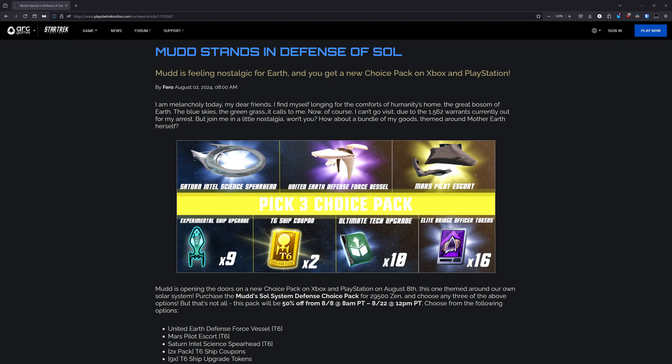This bundle has been live on PC for about a month and a half now, and is going to be dropping on console tomorrow, August 8th. Chapters to each topic are listed down below. I am a bit late to talking about this Mudd's bundle — I did talk about it briefly on a news video when it dropped on PC, but if you saw that video then you'll know this is a very unimpressive Mudd's bundle.